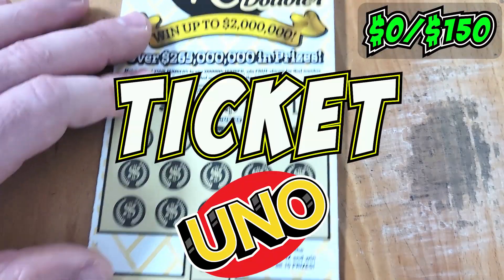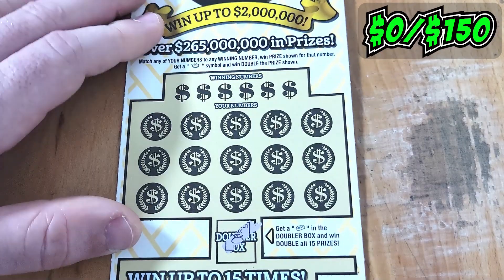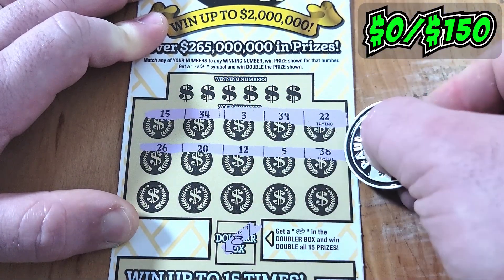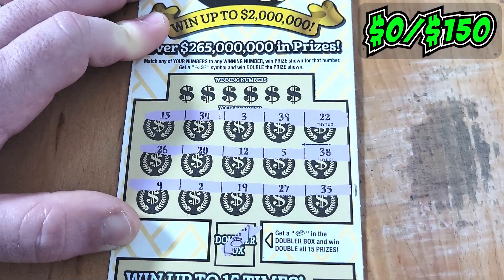Up next is ticket uno. Can ticket uno give us a win? Golden bar time. Nope, just a money bag. Very unfortunate. Let's look for a golden nugget. Top row, no nuggets there. No nuggets on the second. And the third does not give us a nugget. Unfortunate — an 8.